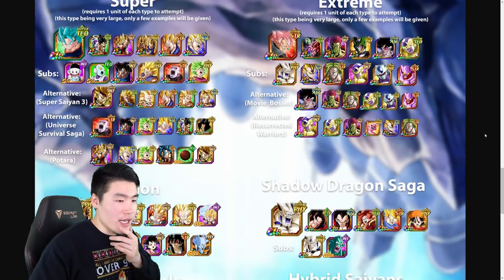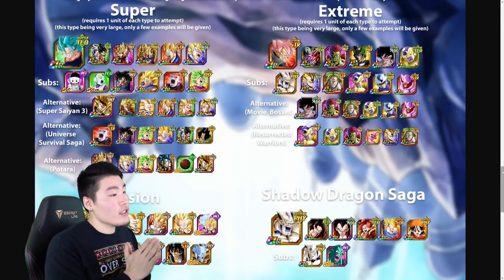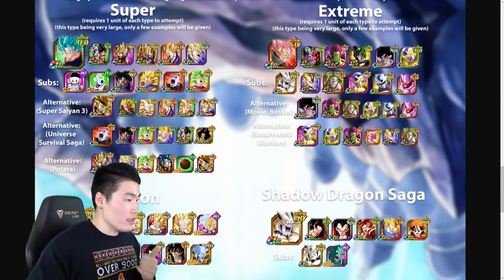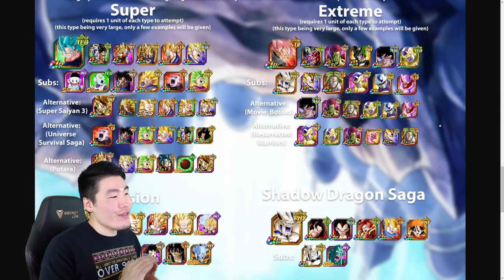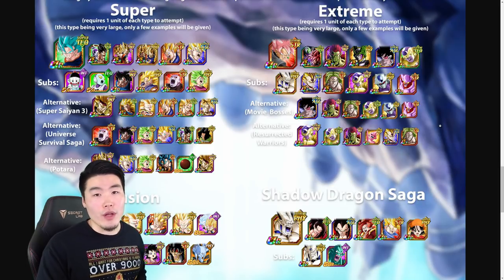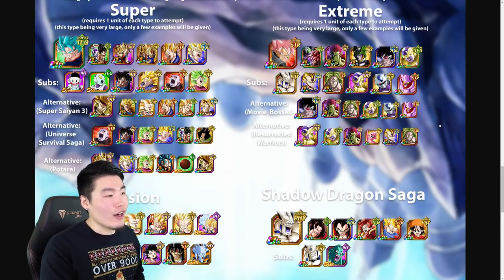Let's start with the Super and Extreme type stages — Super first. The example Super team has Vegito Blue as the leader, LR Goku and Frieza, LR Vegito, LR Gogeta, Super Saiyan 3 Vegeta (the SDR one), and AGL Super Vegito. A fantastic team — everybody except Vegito Blue can tank very, very well and deal a ton of damage. The SDR SSJ3 Vegeta will be able to deal a lot of damage after Extreme Z Awakening, which is not available on Global yet, so for now he's mainly there as a tank. Everyone else, especially LR Goku and Frieza, can do a ton of damage.